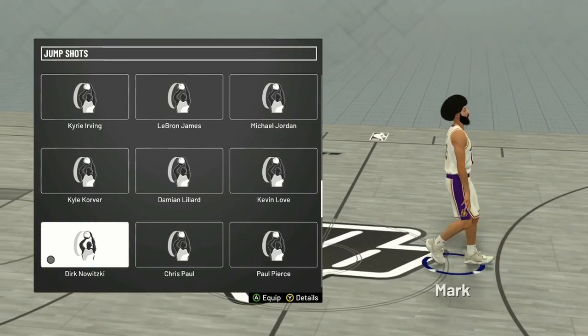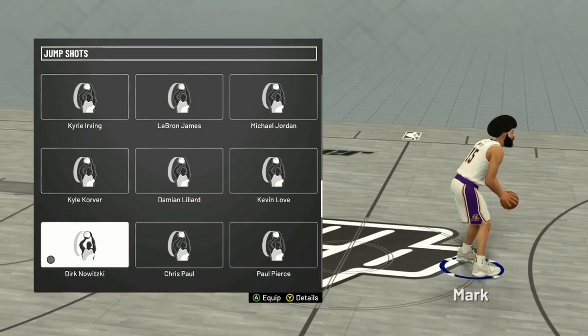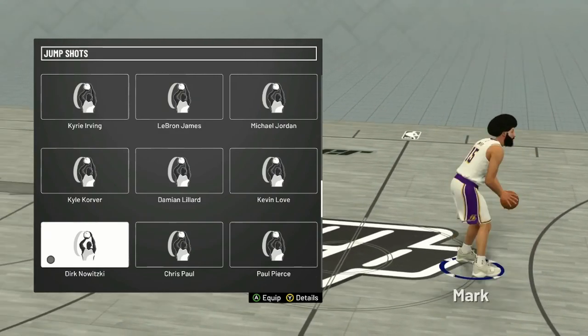I would use Dirk. This is easily the best jump shot, especially for post scorers because of that high arch. I'll show you guys the clip on screen right now and I'll see you on the next one.